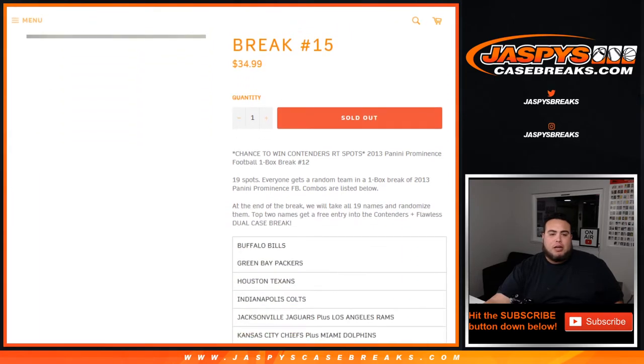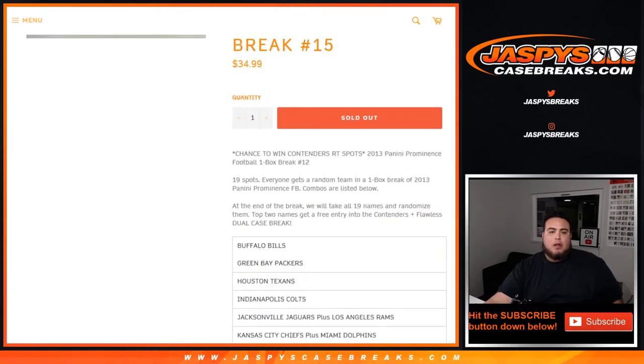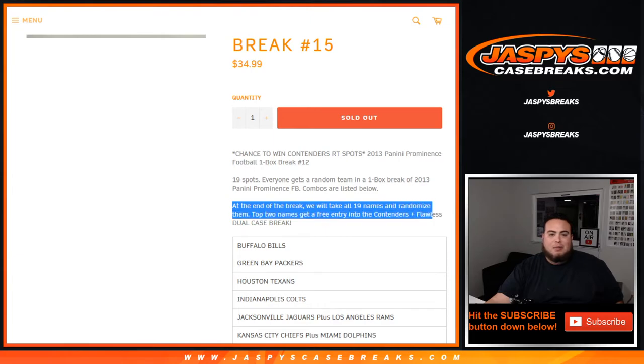The way this works is you get a random team from the list below. We have a couple combo teams as you see right here. Also 19 total spots — 19 teams and combos are listed below. Then we do the break, showcase the hits, give out the hits to the rightful customers, then at the end of the break we randomize the list of 19 customer names to get a free entry each into the dual case break.